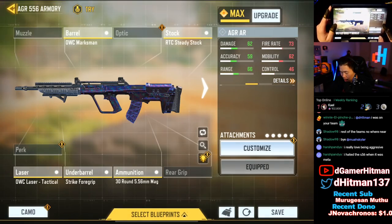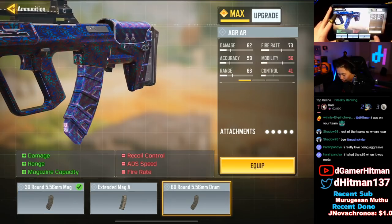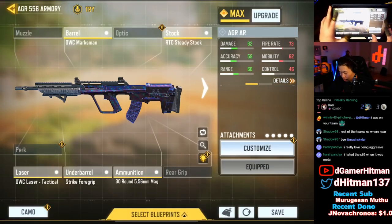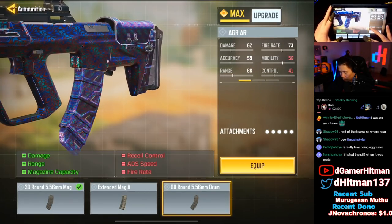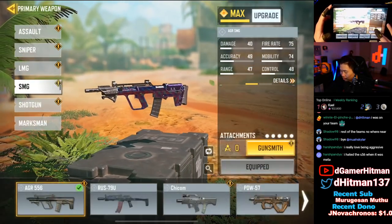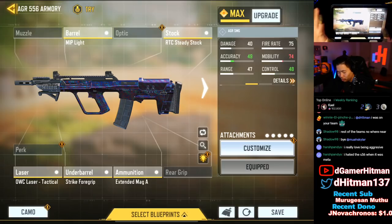It's actually pretty good. If you guys want to use it, this is what I use: the light muzzle brake, the marksman barrel, a steady stock, the ranger foregrip, and the 60 round mag. Potentially if you don't care too much about range and want a little more ADS, you can swap it. This is an LMG build more than anything — the muzzle is there for lateral recoil control. If you do want an AR build — marksman barrel, steady stock, strike grip, a tactical, and 30 round mag (you can go 60). For the SMG build — MIP light, steady stock — I haven't tried it out so I don't think it's great, and it's also really ugly. Alright, that's it for today — hopefully you guys enjoyed the video. If you did, like share and subscribe. Let me know in the comments what you think about the LMG build. I'm out — see you guys next time, kill it.